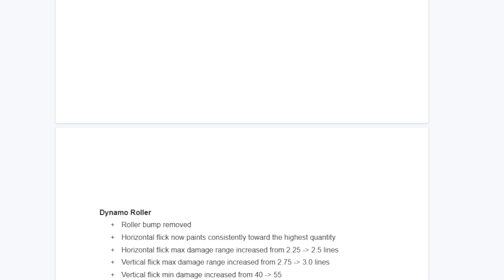That's part one of fixing Dynamo. We've now given it its strengths back. The vertical flick is now decent at poking out long-range weapons - it won't beat backlines, but you can poke if you have teammates coordinating. It now paints effectively and has more reliable killing within its actual kill range. Both the horizontal and vertical flicks now work.